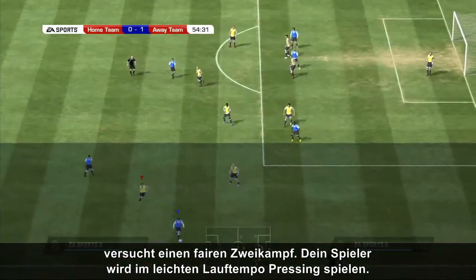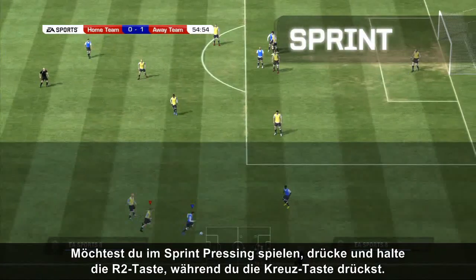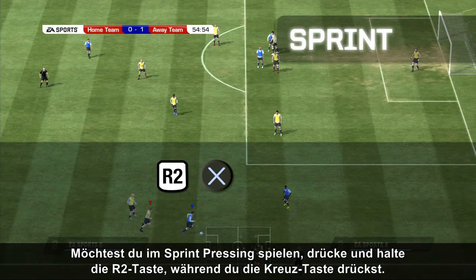Note that your player will press at a jog. If you wish to sprint, press and hold the R2 button while pressing the X button.